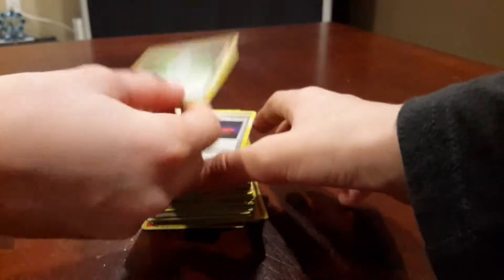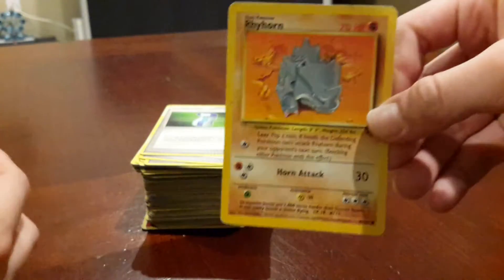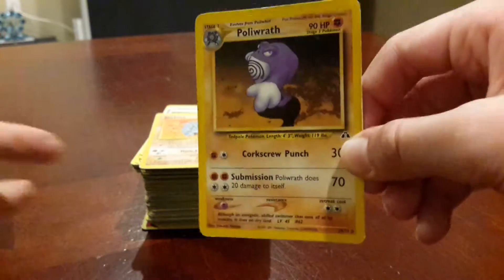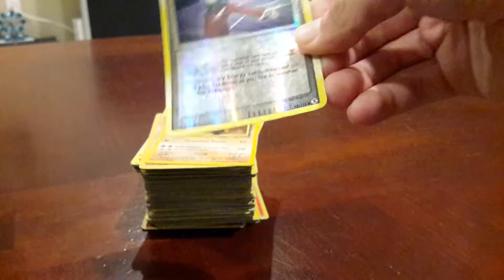Potion — that thing's $5, can you believe it? Five bucks! Tons and tons of potions that were actually worth 50 cents each — we've got about $5 of potions right here. Three more Energy Searches. Rhyhorn — a base set Rhyhorn, pretty good looking. Poliwrath — this guy was worth $8 actually, base set. We've got a lot of base sets.